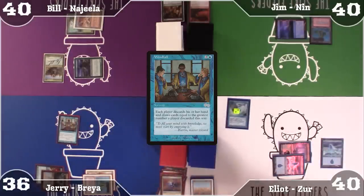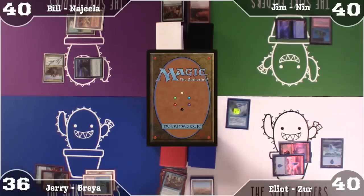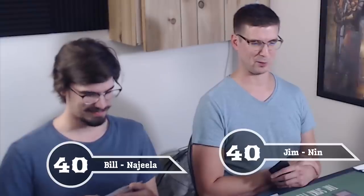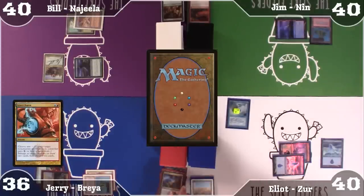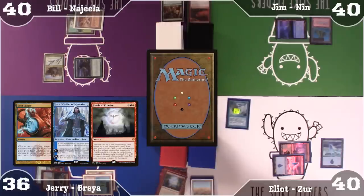So we each just drew 10 cards. We'll put the game on high fast alert. I don't know if I want that. I'm going to move to discards because even in 10 cards I can't find land. I'm going to discard Izzet Charm, Chase Wielder of Mysteries, and Finale of Promise.